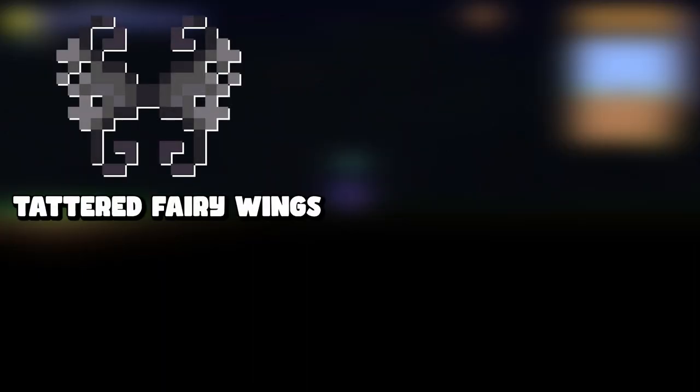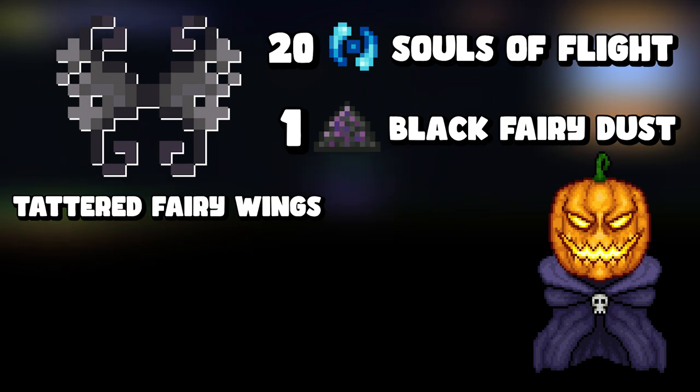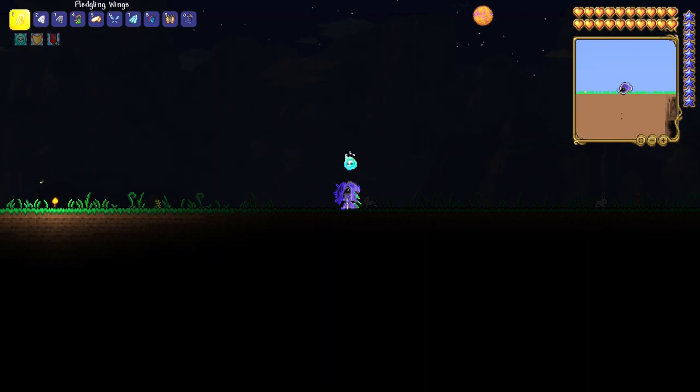The next one is tattered fairy wings, which require twenty souls of flight and black fairy dust. Black fairy dust drops from Pumpking in the Pumpkin Moon event with a 1.04% to 12.5% chance, increasing with higher waves. Since both spooky wings and tattered fairy wings come from the Pumpkin Moon, you can farm both at the same time.